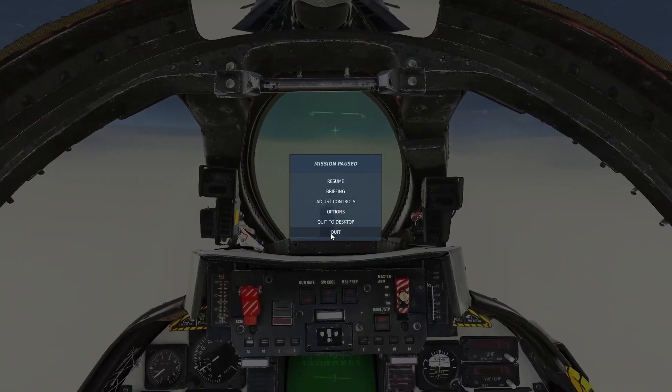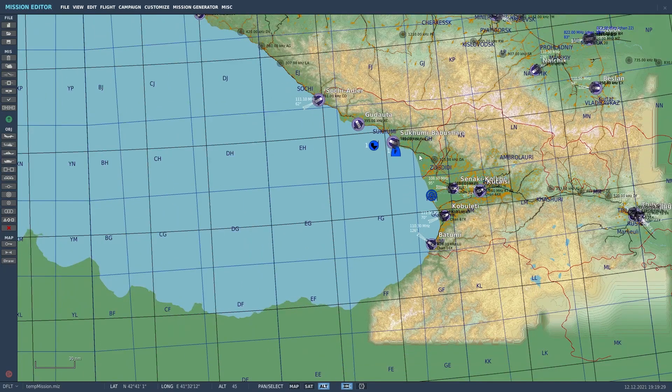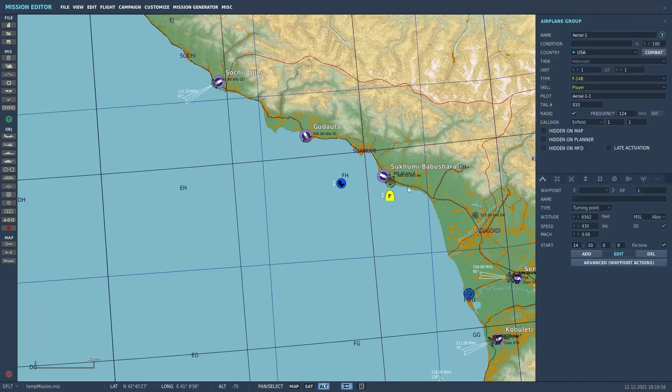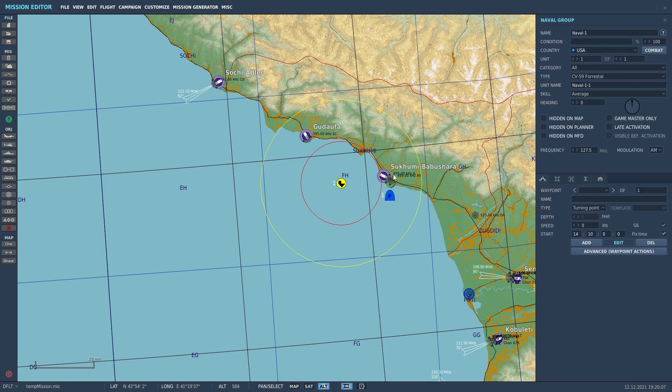Before I continue, I'm going to come out back into the mission editor just to make sure everybody is on the same page. This is a tutorial on auto-landing the F-14. I've created a new mission in winter to allow for snow, dropped the temp down a bit, set overcast and rain, enabled fog with thickness all the way up and visibility down to 2000 feet. I've placed the F-14 with skill level set to player, and placed down the Forrestal — that's all I've done.